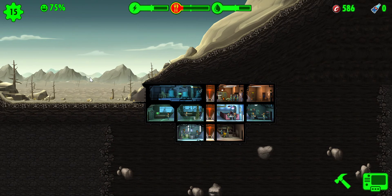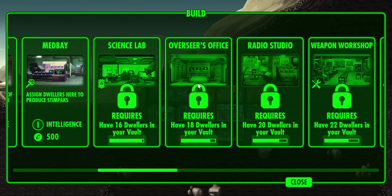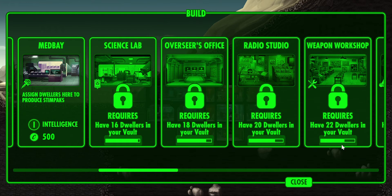We need one more person to enter the vault so we can build the science lab, which we really need. The most important things I think we really need are the science lab and the overseer's office. The weapon workshop would be good too.